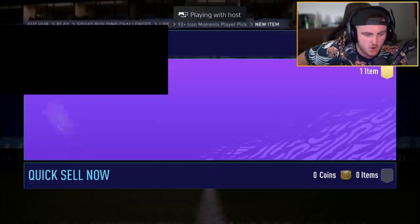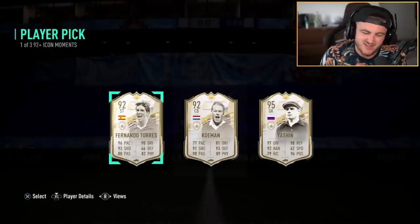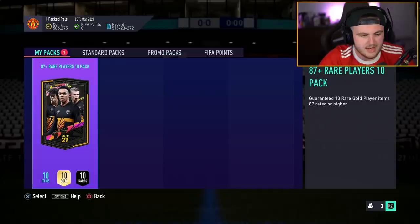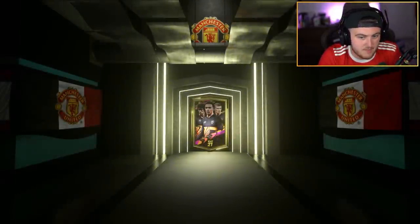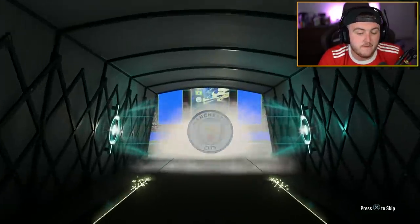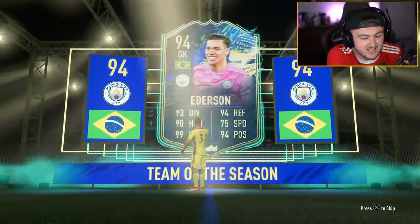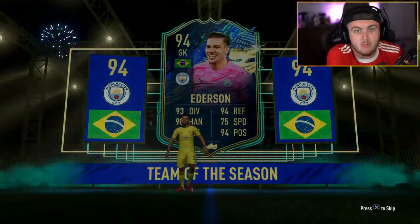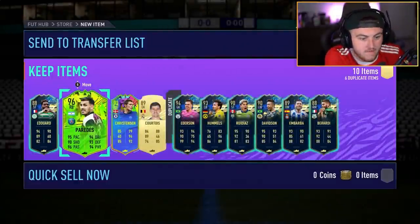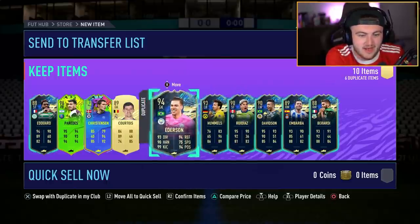One of three 92 plus Icon Moments player pick for Darlow. I don't think Torres is that bad. Yashin — nah. Now we've had one of five, I don't like opening one of three anymore. It's probably going to be a Team of the Season on the front — what we're looking for is a Team of the Year or one of the 99 cards realistically. TOTS Mbappe would also be nice. We get 96 Parades — five star, five star. Gets a perfect link to Messi. Christensen as well. Not bad, really good fodder, can't complain too much.